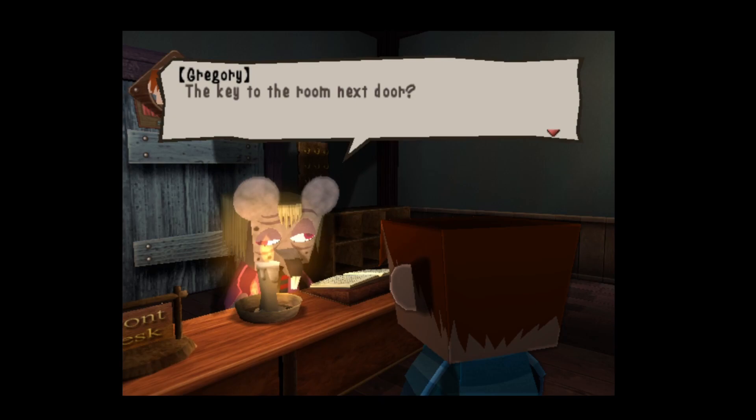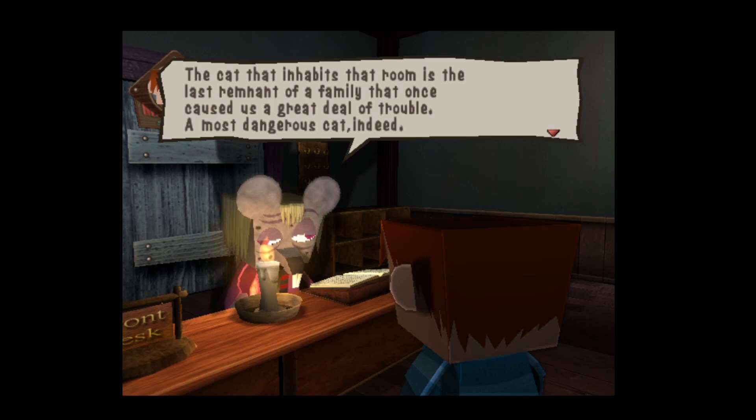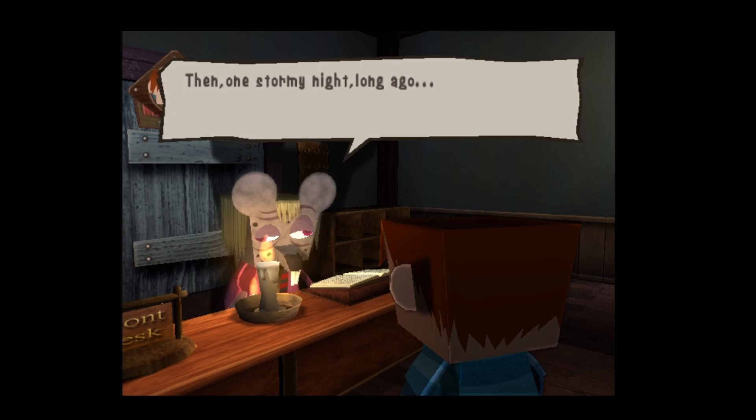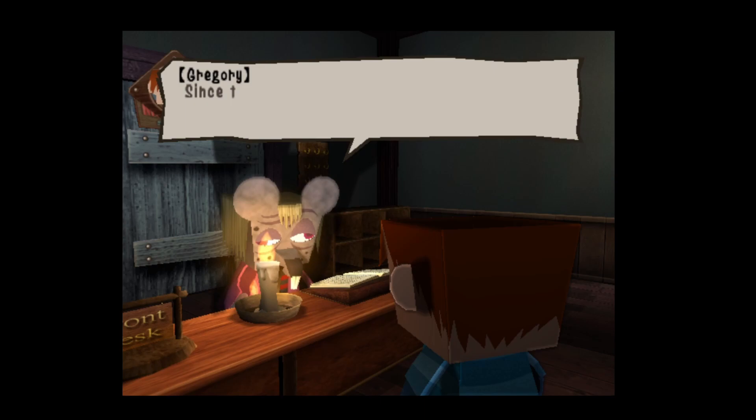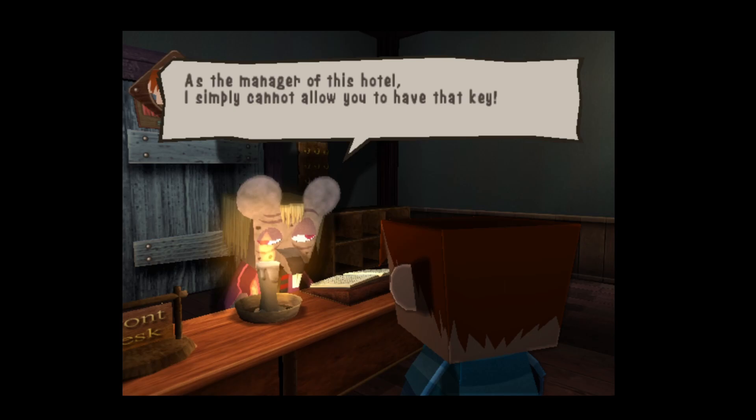A character speaks: 'The key to the room next door — the cat that inhabits that room is the last remnant of a family that once caused us a great deal of trouble. A most dangerous cat indeed. He was once a beautiful creature with fine silky fur, then one stormy night long ago someone sewed everything shut — his eyes, oh what a horrible thing. Since then he's been a nasty beast that attacks anyone who draws near. As the manager of this hotel I simply cannot allow you to have that key.'